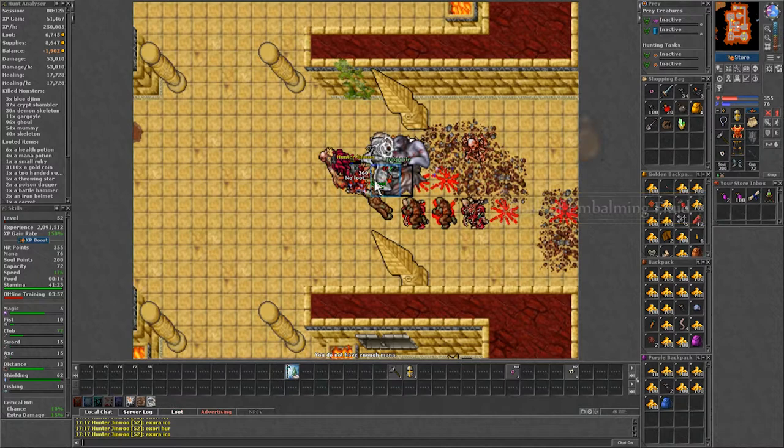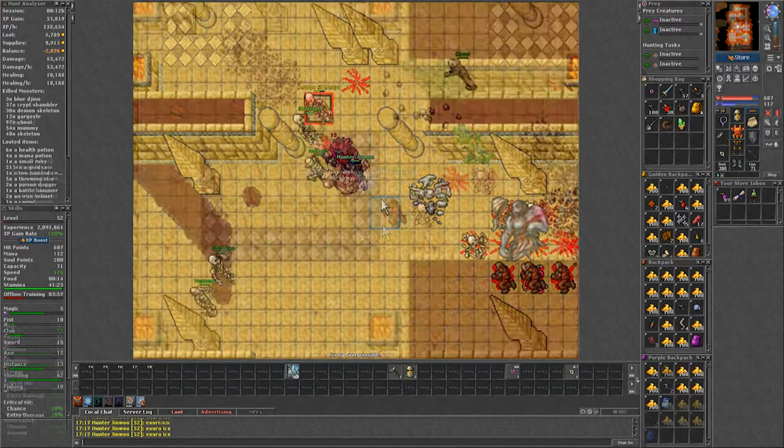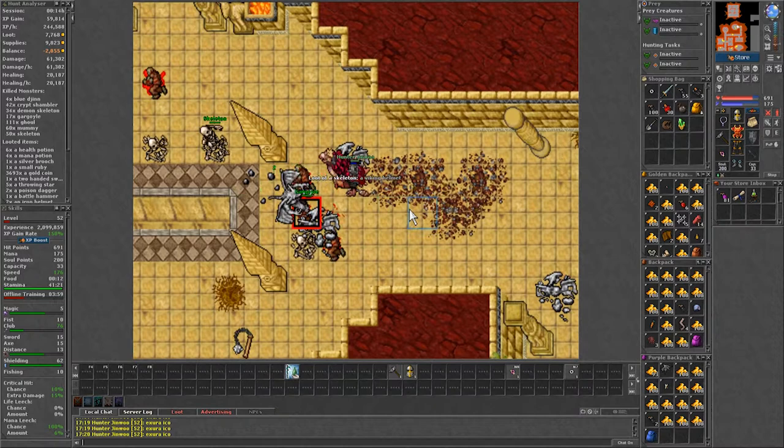Second, there is a high variety of monsters that are easy to complete the bestiary of. And lastly, besides at the start of a server, this spawn tends to be pretty empty, especially the lower floors.